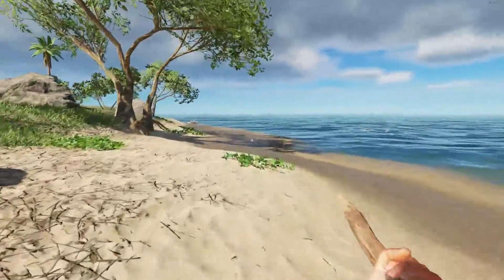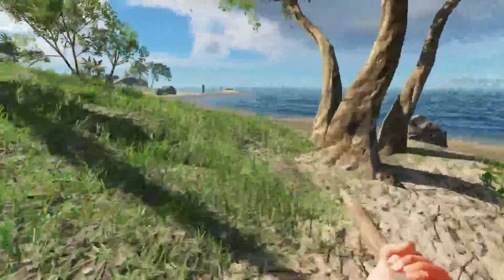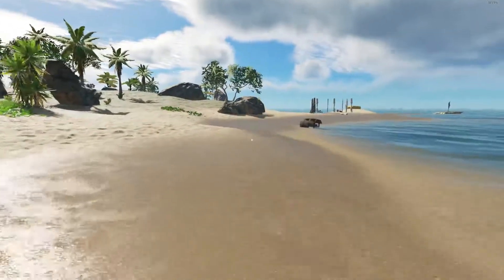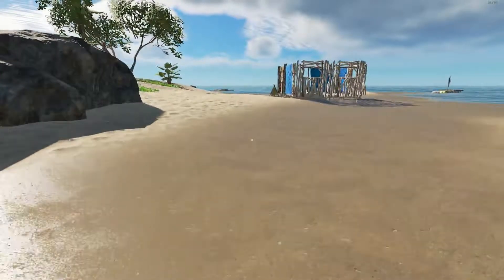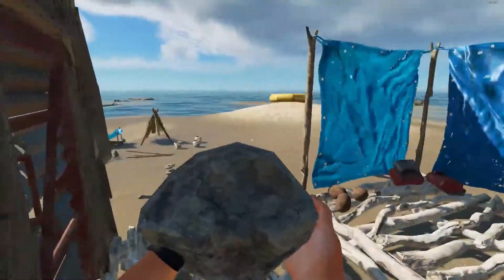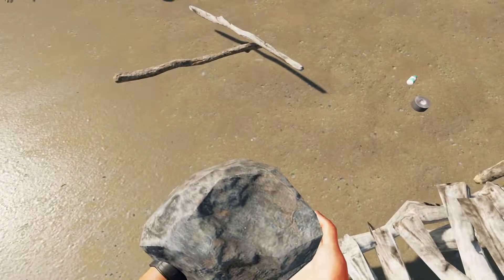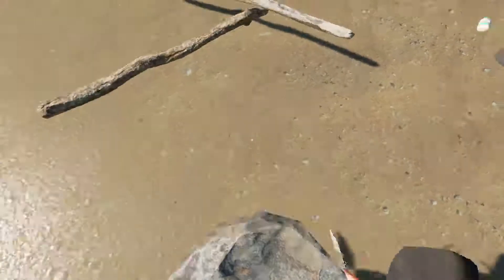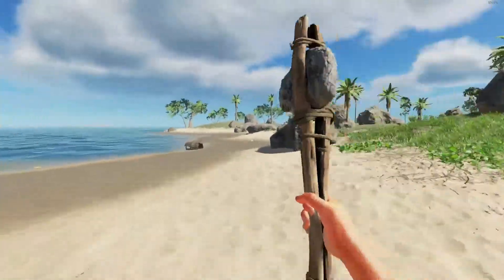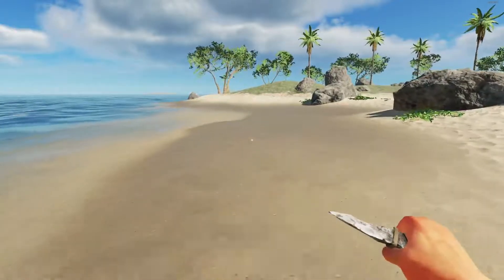We want to use stone to make a stone tool to butcher him. Let's get a stone and see what we can do with it. We're going to make a stone tool. How many fibrous leaves did I pick up? Oh, none, okay. Let's see if we can go butcher this thing, get his meat. I must have picked up extra stones or something, I don't know.